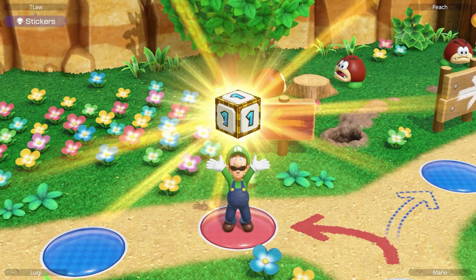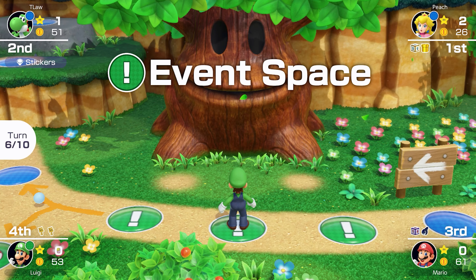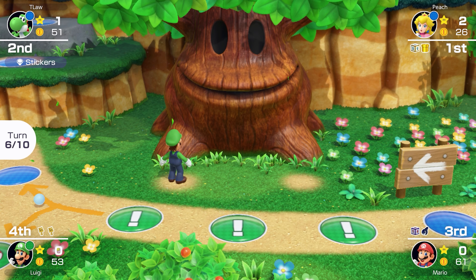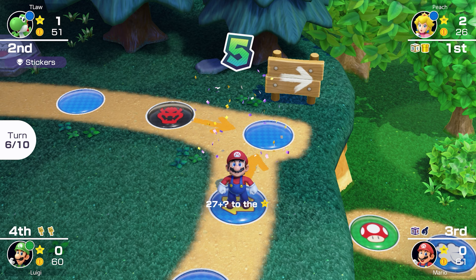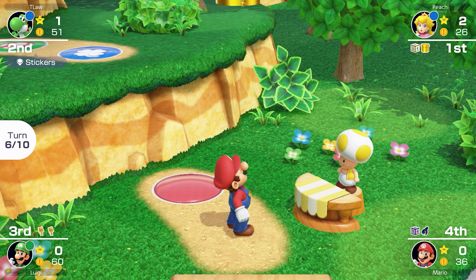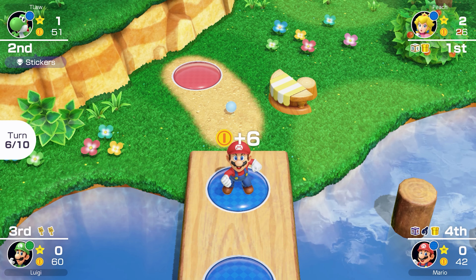Luigi going to use his custom dice — hopefully going to do something good with it. He's still not really doing anything, and a four is not a great roll. Lands on the event space so he could get another roll here, or he might just get coins — doesn't really need the coins, but that is indeed what he gets. Mario could actually get a golden pipe here as well, so maybe that was his plan all along. Definitely a golden pipe — that means he's going to be getting a star as well.